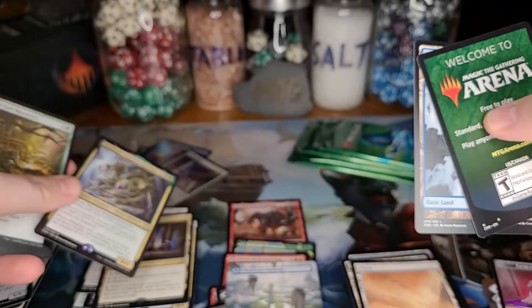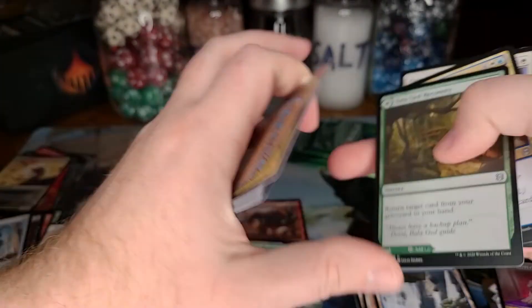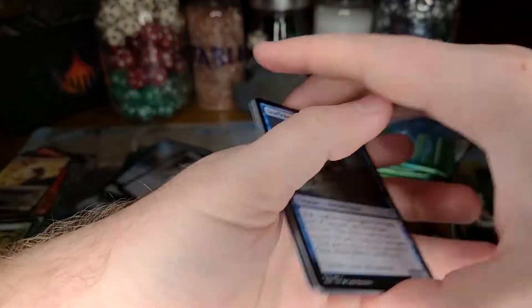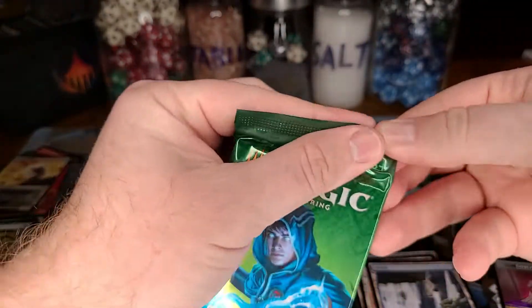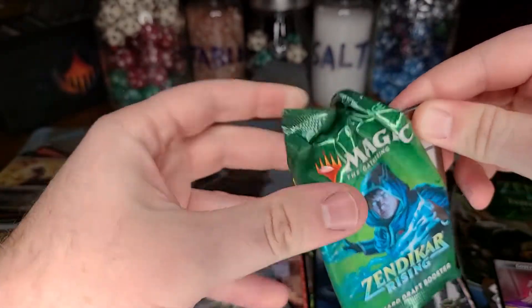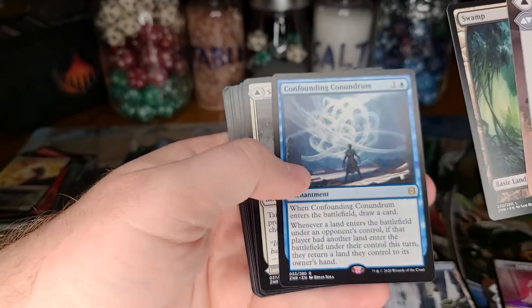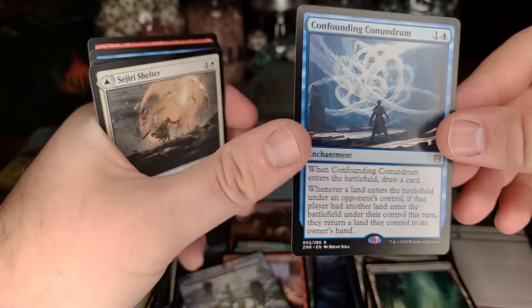The Skyclave Ravager. I'm rambling and stumbling, I don't even know what I'm talking about anymore — but the full art pathways are freaking gorgeous. Confounding Conundrum — interesting. I wonder if they'll start printing more cards like this to help counter ramp, because this is like the first attempt at a card that essentially helps mitigate ramp. I could easily see this being a four-of in a control deck or an aggro deck against a ramp deck.